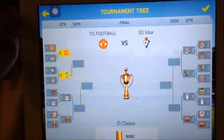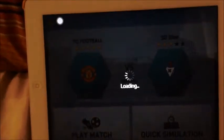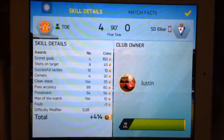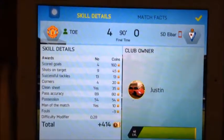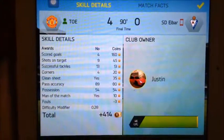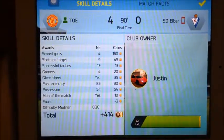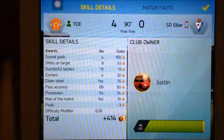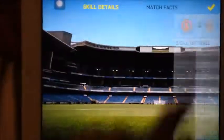Our second team we're going to play against Eibar. Continue and quick simulation. Hopefully our team can win. So our second game we had won 4 nil and James Rodriguez and Benzema both scored. And as you look at the stats, it's pretty decent — we have 13 successful tackles which is really nice.